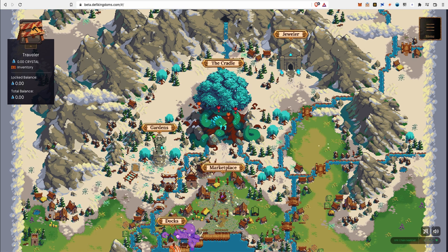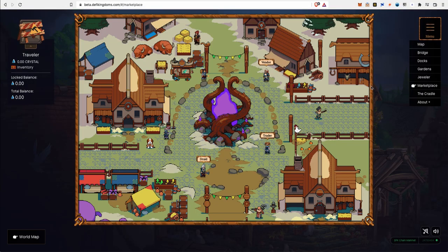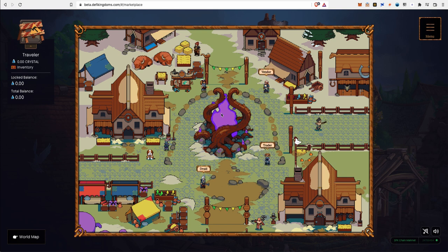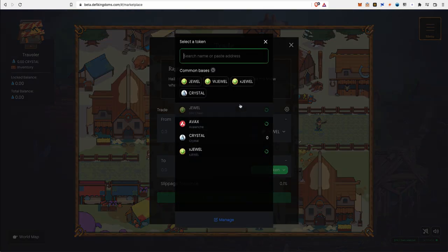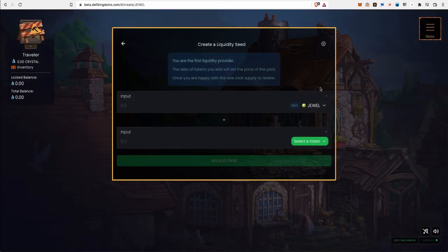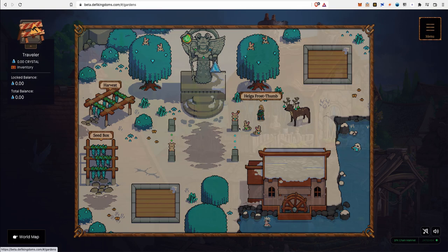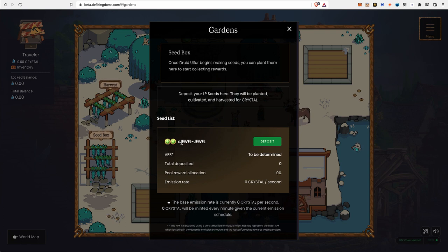The music is very nice in the background. Crystal Veil is laid out almost the same way as Serendale — you have your Trader where you can swap JEWEL to other assets. Currently there are only four assets: xJEWEL, Crystal, AVAX, and ABox. The Druid is where you can create a seed of two tokens to deposit into the Garden. In Crystal Veil's seed box, the only pool available is the xJEWEL/JEWEL pair, and you'll need the same exact amount in xJEWEL and JEWEL to deposit.